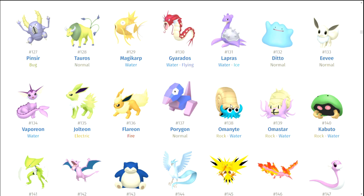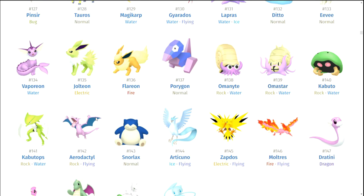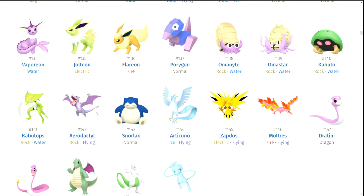Omanyte and Omastar — as much as I love them, I don't like the purple. Kabuto and Kabutops — no, they're just ugly green. Aerodactyl — it's funny because I have one in Pokemon GO and it looks way better than this. I think these are the Pokemon Home sprites and a lot of these look very bad compared to their actual sprites. Aerodactyl probably looks better in just not this form. Snorlax is disappointing.